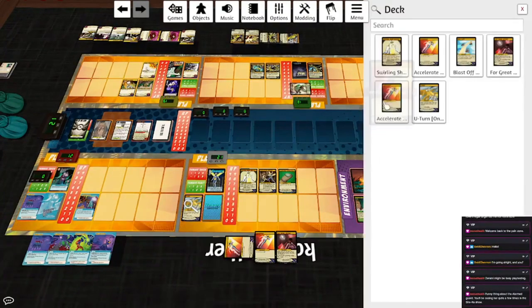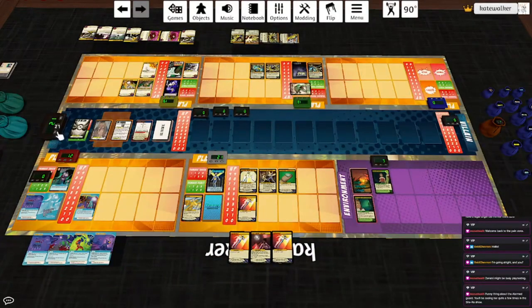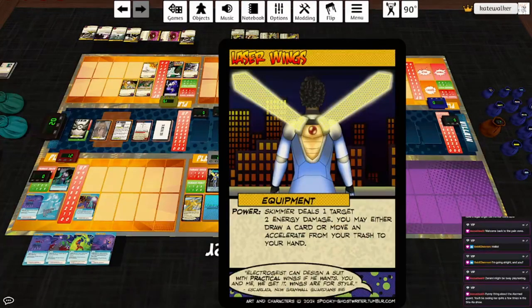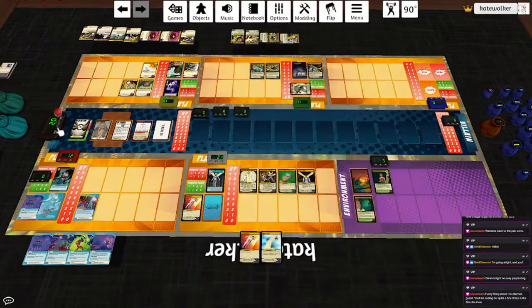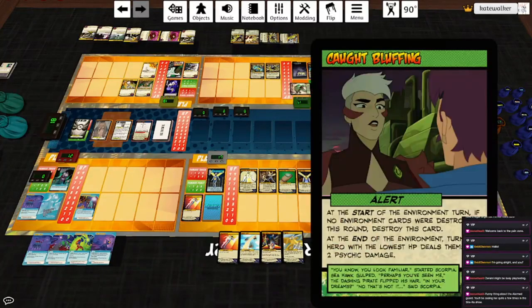Start of turn — Skimmer can get an Accelerate out of his trash. Then he will Accelerate: Pyre will hit the Faithful for one. He'll Accelerate again, and play For Great Justice again, and get Laser Wings. Power: Skimmer deals a target two energy damage, then either draw a card or move an Accelerate from your trash to your hand. Because I played two Accelerates, I will draw a card off of that. Let's do Laser Wings: two energy damage to the Faithful, draw a card. Also, I've been forgetting the trash damage — six pings, draw a card.